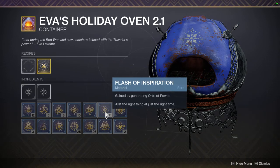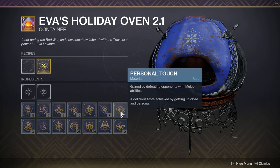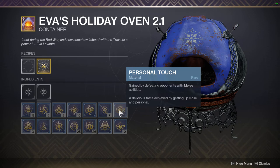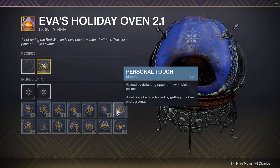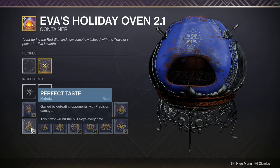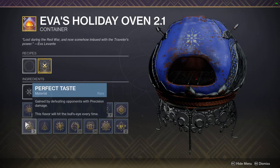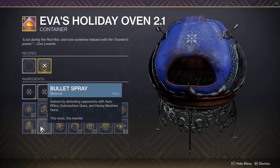Flash of Inspiration is gained by generating orbs — use a masterworked weapon or your super, and each orb generated gives you a chance. Personal Touch comes from melee abilities; it used to also work with just punching but it says 'melee abilities' now so it may have changed. Perfect Taste is from headshots or precision damage — it's pretty rare to get despite headshots being common. Bullet Spray comes from kills with auto rifles, some machine guns, and heavy machine guns — you need multiple kills, not just one.